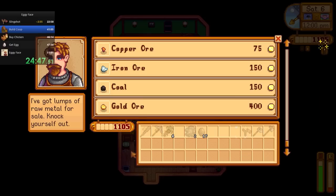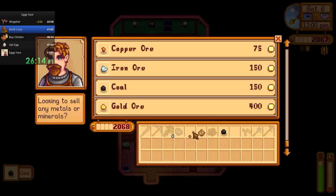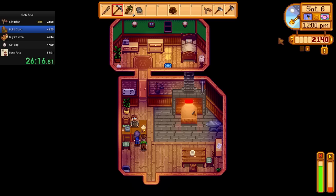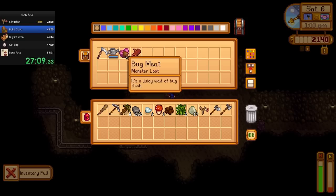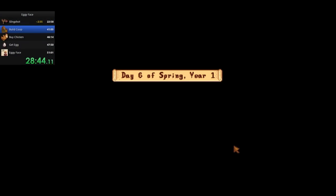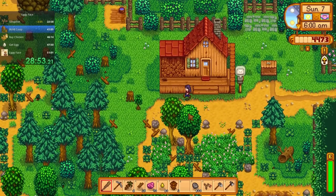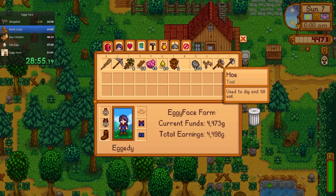After selling what's in my pockets and what I got from inside the 19 geodes I had, I was leaving Glints with over 2100 gold. So I grabbed the rest of my stuff from the mines to toss in the sell box, and I ended up with over 4400 gold. That's enough to build a coop — just need a little bit more to buy a chicken too.